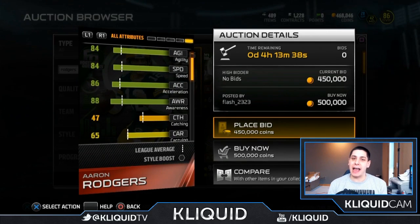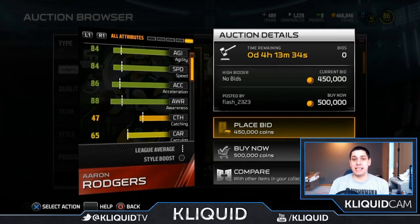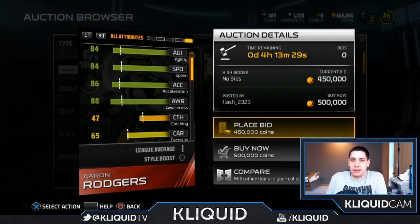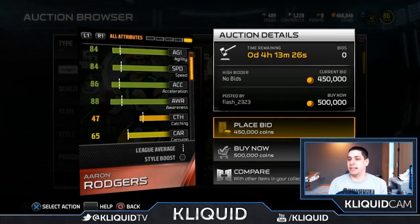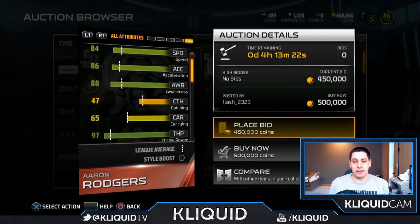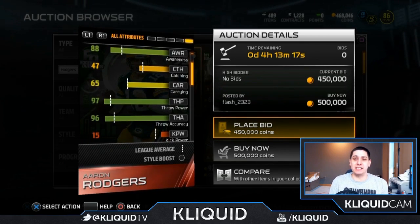84 speed, 86 acceleration — so it's definitely a mobile quarterback, which is something that a lot of the higher overall items are not at this point. So that's definitely something to take note of. 84 speed for a quarterback is pretty good. Now he's not gonna be like Michael Vick or have RG3 type moves, but he's actually pretty solid with the ball in his hand.